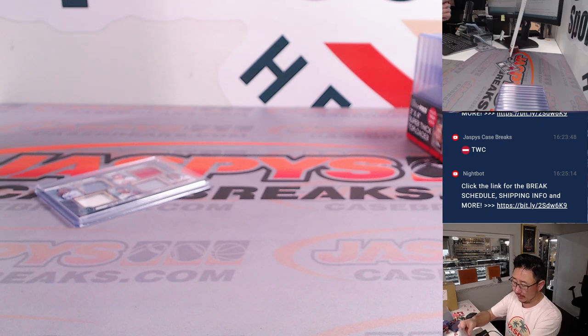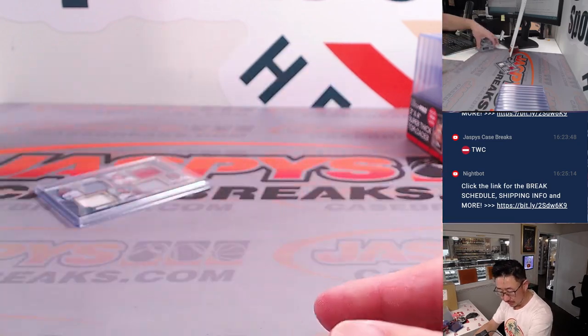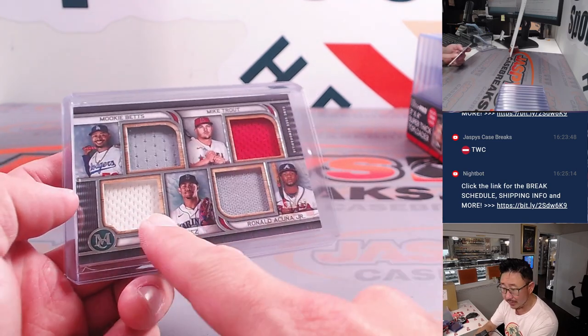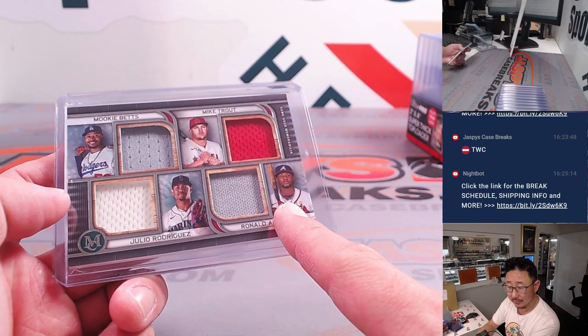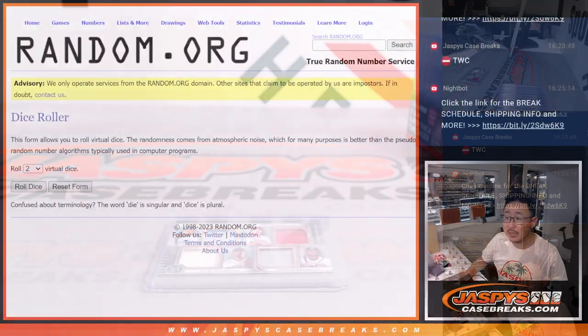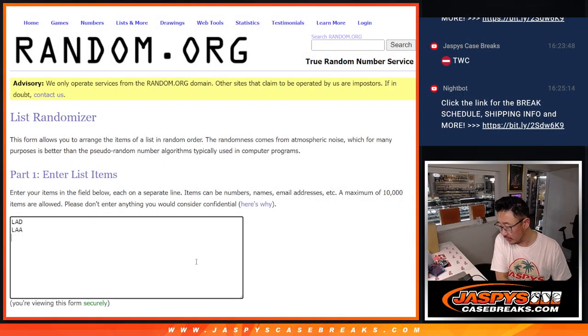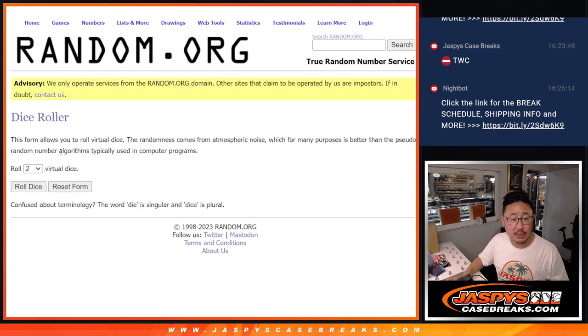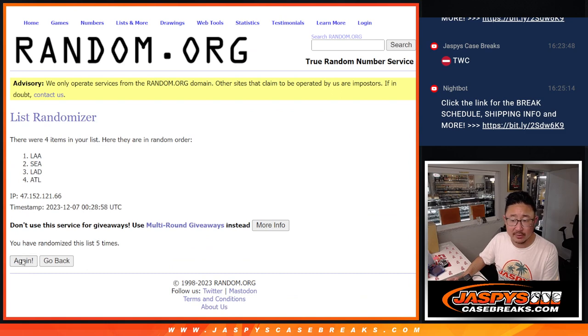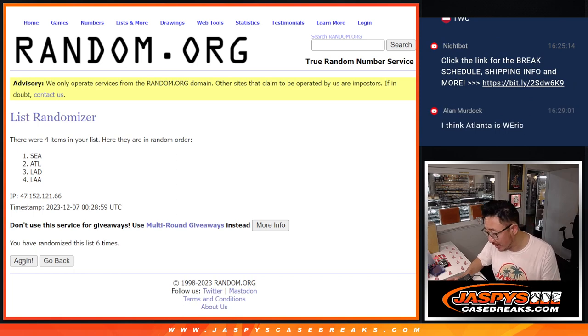Cleveland, Cleveland — this is for you! AL Central, that is for Eric. So Dodgers NL West — that's Alan. AL West Eric, AL West Eric, NL East Alan. Looks like even odds there. So let's go back: new dice, new list. Dodgers, Angels, Mariners, and the Atlanta Braves — new dice roll, team on top after 11 gets it. One, two, three, four, five, six — I think Atlanta? Is Atlanta Eric's?